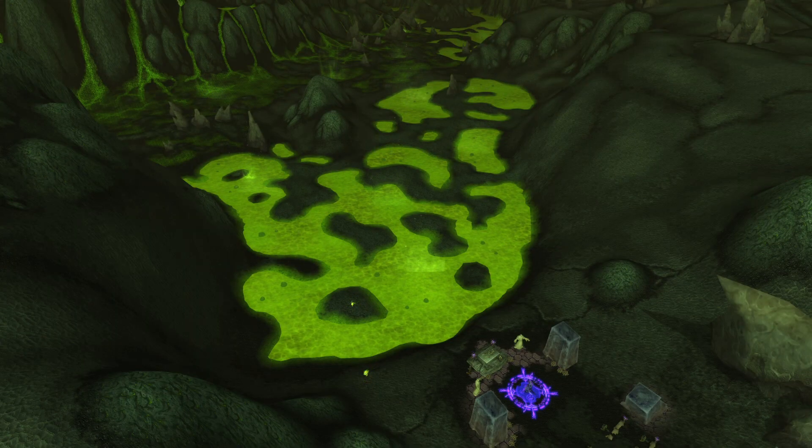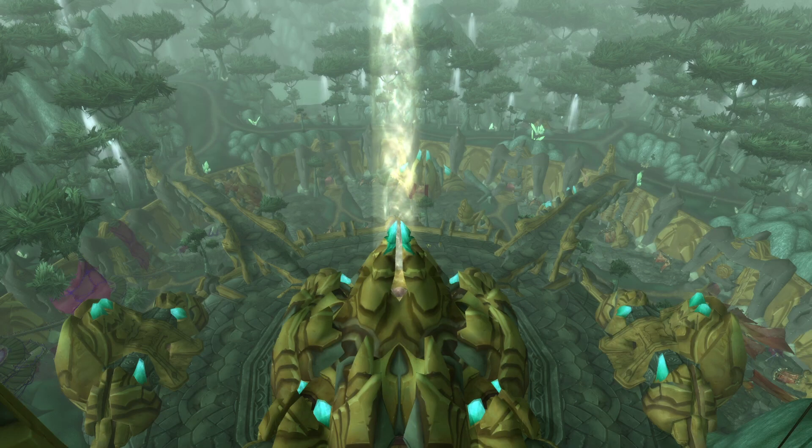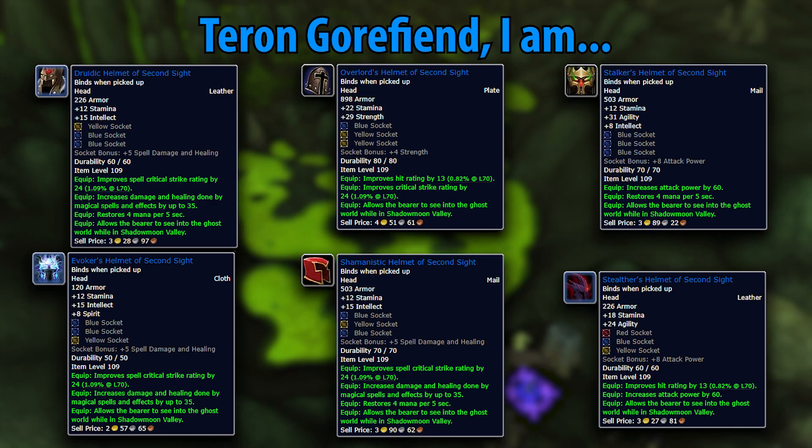Last but certainly not least, make your way over to Shattrath City and meet with an NPC named Fante, who provides the quests Chief Apothecary Hildegard for the Horde and Zorus the Judicator for the Alliance. This is a very long but worthwhile questline that deals directly with a raid boss you'll come across later. Terran Gorefiend I Am is the final part of the questline, and it rewards some insanely good helmets. Unless you're a protection warrior or paladin, any of these rewards are in the top three available helmets for your pre-raid BIS gearing — literally every spec outside the plate tanks has a piece of gear here that is almost Karazhan level quality. If you finish this questline, your headpiece will be good enough to get into any content during phase one of Classic TBC.